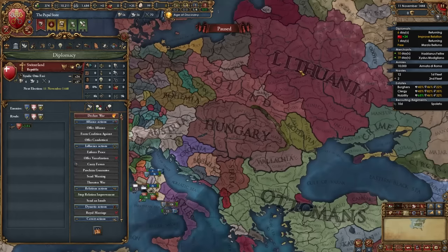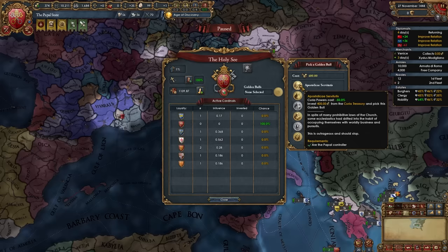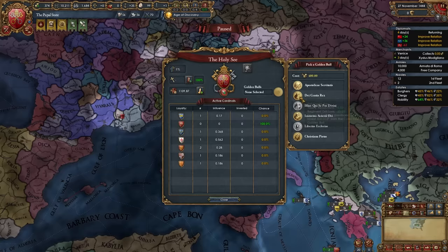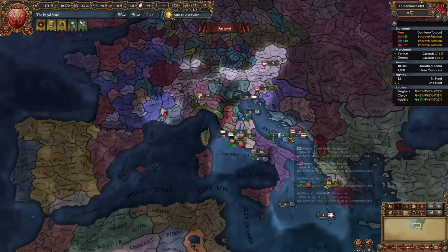With additional free diplomats, start improving relations with Switzerland and Lithuania for those missions. After unpausing, you may be able to select a golden bull. The curia powers discount option is good, absolutism and drill loss isn't worth it. Institution embracement cost and spread is another option, and there's a death discount and tolerance of heathens one too. Don't choose any immediately — only after the Renaissance spawns should you select the institution spread golden bull. Or select another right away if you want to prevent the Renaissance from spreading to other nations.